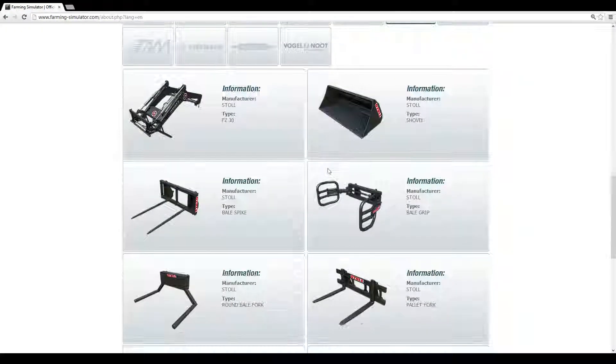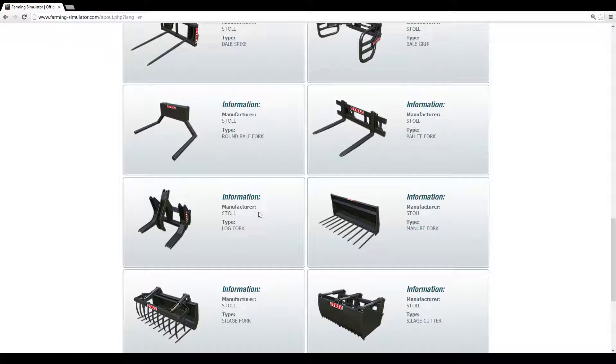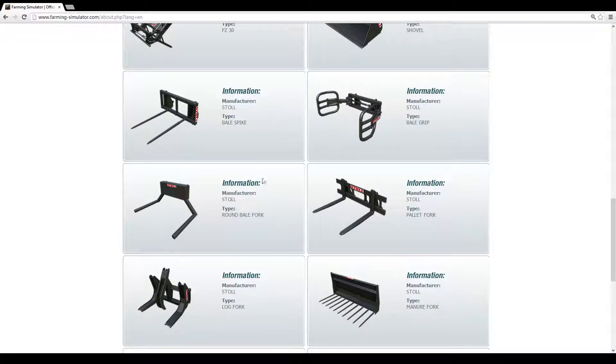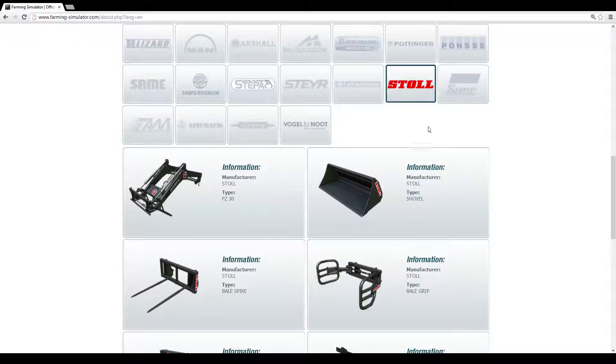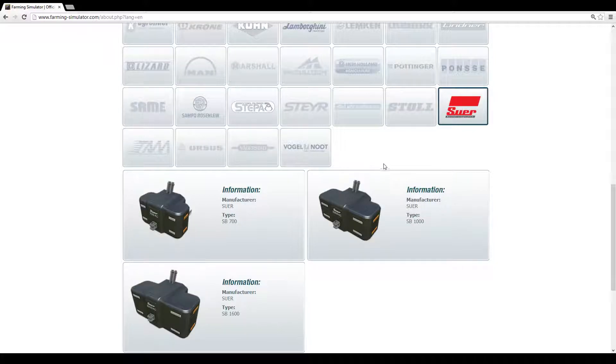Here's the Stoll section — these guys might actually be the attachments that go on the New Holland front loaders. I'm pretty sure these go on the New Hollands if you've watched their videos, which I'm not going to show because I don't want to risk a copyright strike. This one attachment — I don't know where it goes, maybe for one of the larger New Hollands. That'd be cool; I'm curious to see where that one fits.